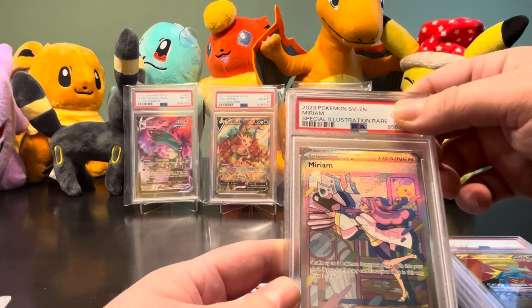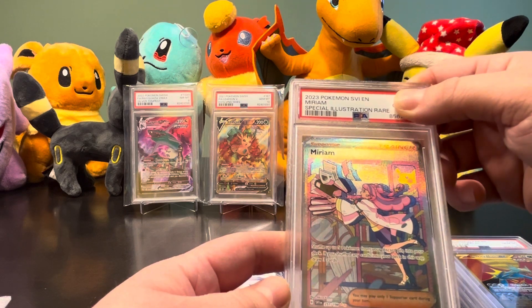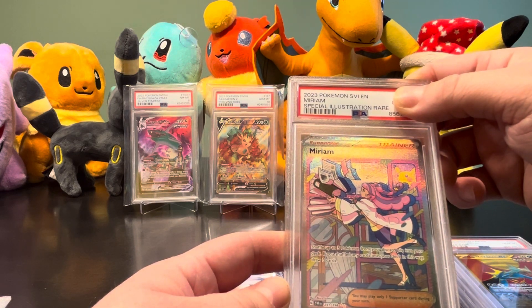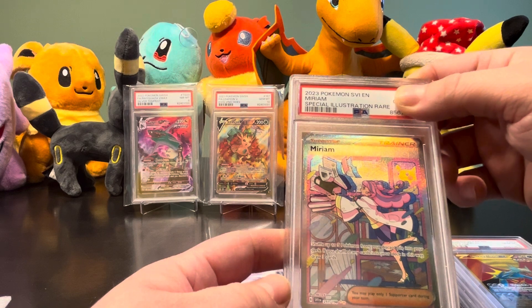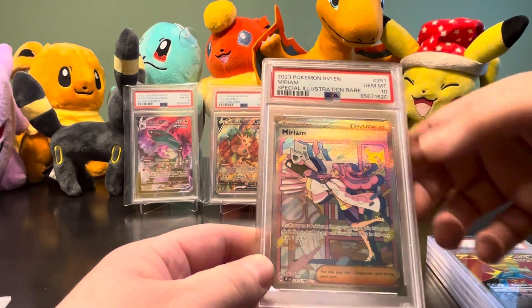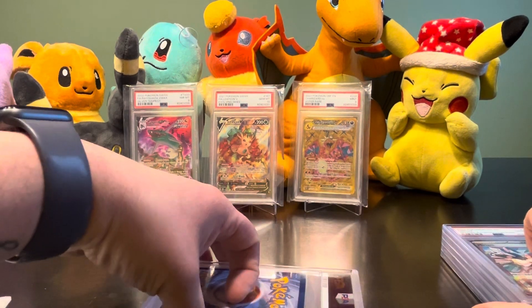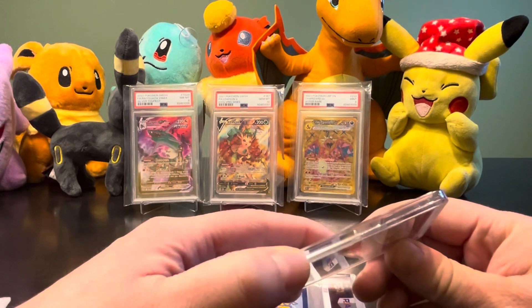And to end off yours - we got a Marian, Special Illustration Rare. I'm trying to remember what this one's called. Another 10 - five for five! Wow. I got her father here right now and he's jumping for joy with excitement.